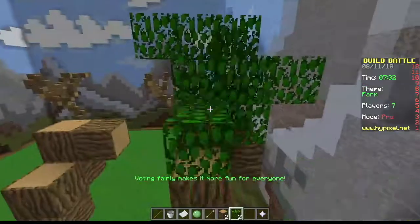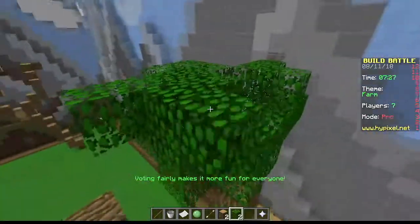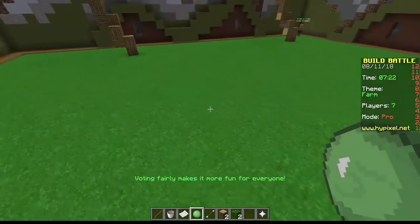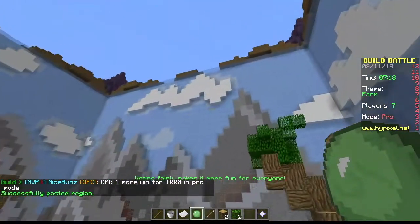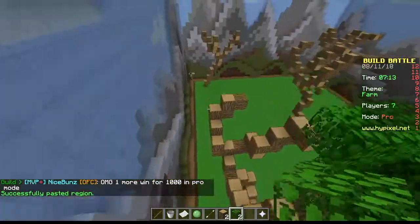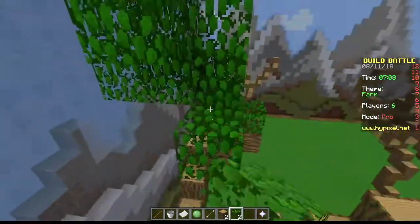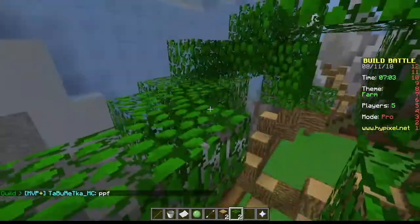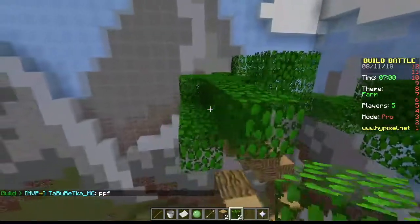So now that we're starting to do the foliage, we also need to make five. Let's put one here in the center and I think that will do. Now let's resume doing the green — block spamming, block spamming. Basically, what we're going to do is just do one part and then do copy-pasting, but of course we want to make it look like it's not copy-pasting.